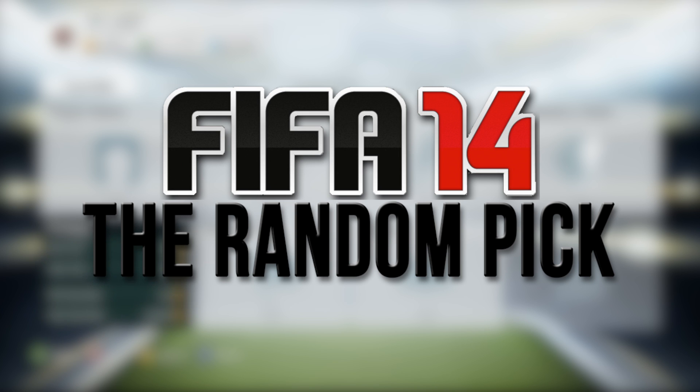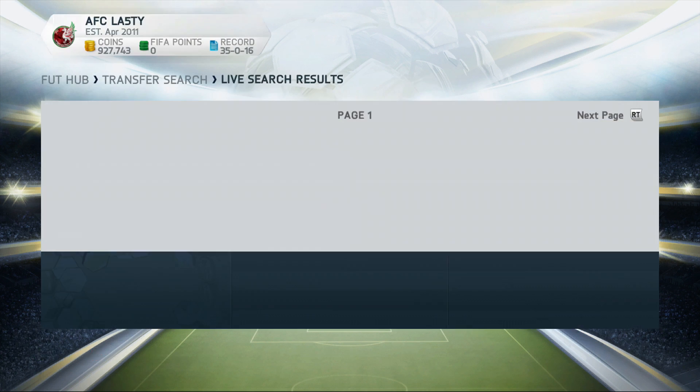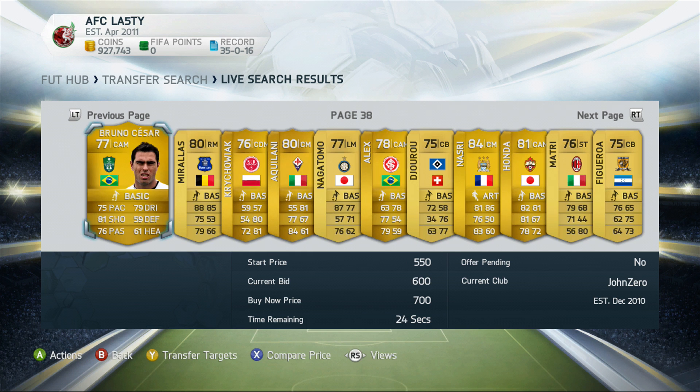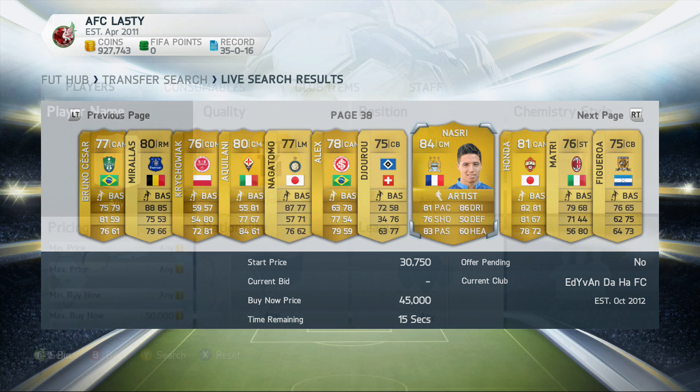You guys know the rules: we pick a random number on random.org, go to that corresponding page on the market, and buy the highest rated player. Today, as you can see in the bottom left corner, I'm going with a 50,000 coin maximum bid because player prices are a bit crazy right now. The first random page we got was page number 38, and as we scroll along the highest rated player is an 84-rated Samir Nasri who plays for Manchester City — a very good card.